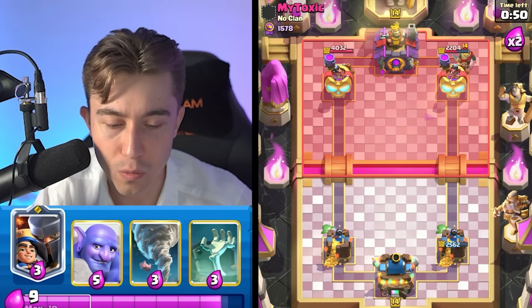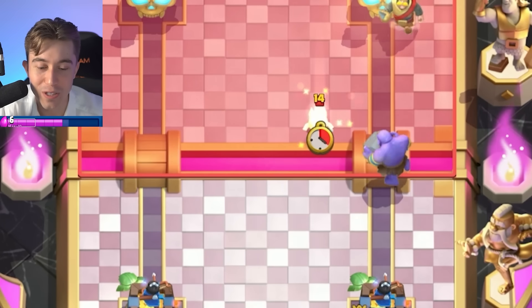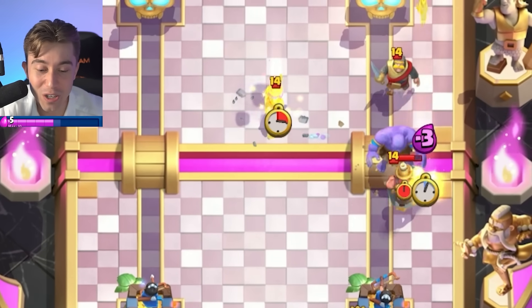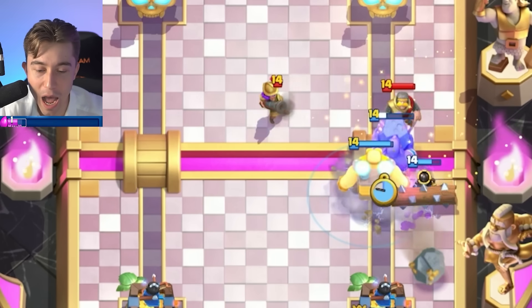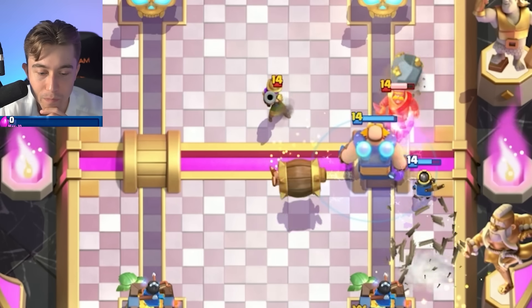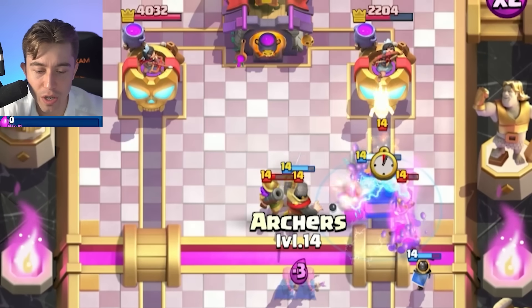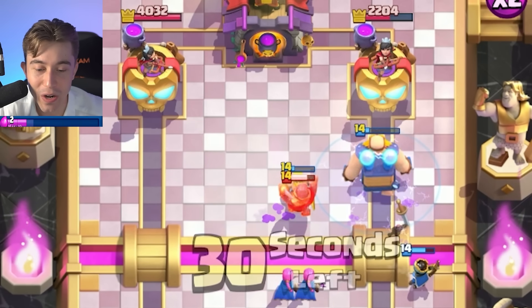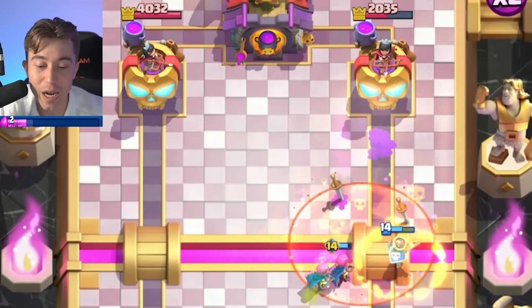What if we do something scuffed — like go for Bowler as a bait edition, and then Little Prince after? Actually, it's not going to work. We can go for an Electro Giant and make that happen, then go for Barbarian Barrel afterward. This could make some magic happen, especially since we have the Archers evolution. Watch how much damage they do from a distance — they're going to shred the Knight. The Electro Giant gives us a little zap and we force out a Poison.